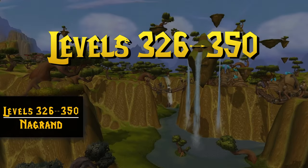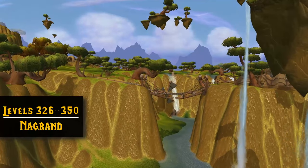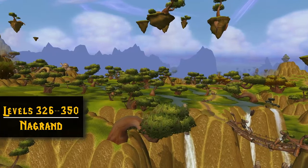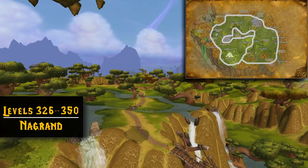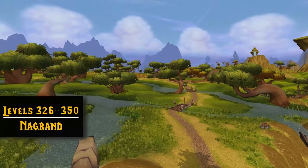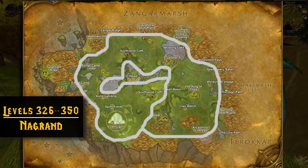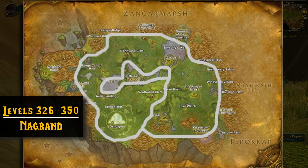Once we get to 326, we're kind of done with Fel Iron and moving on up to Adamantite — and to do that, we're heading to Nagrand. I'm a huge Nagrand fan; something about the lush green fields in WoW just makes me feel all warm and fuzzy inside. In Nagrand you'll find a lot of Adamantite, and that's what we're going to use to level from 326 to 350. You should have less competition here than in Hellfire, and PvP shouldn't be as big of an issue since you can fly now. Just fly around the edge of the zone and do a mini circle around Halaa if you'd like.